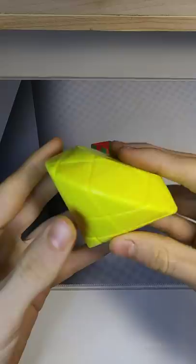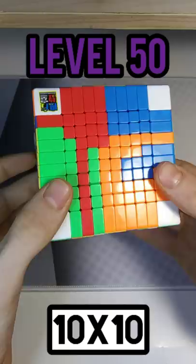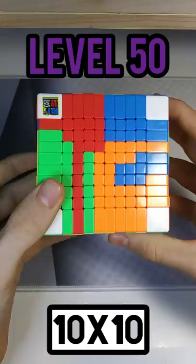The 3x3 diamond — it's only a 3x3, but the shapes and alignment are pretty hard to figure out. The 10x10 is very similar to its smaller predecessors, but it has a lot of piece building and is very time consuming.